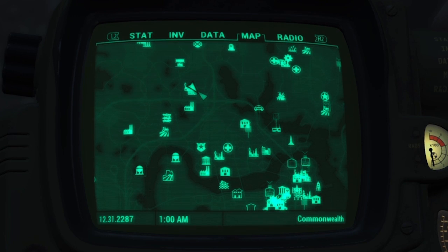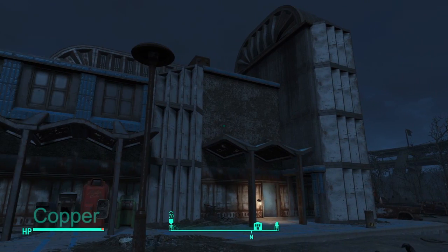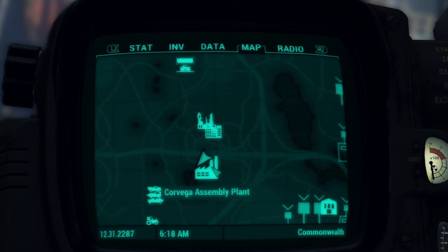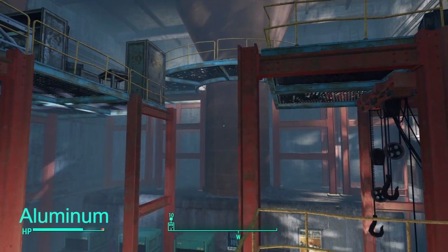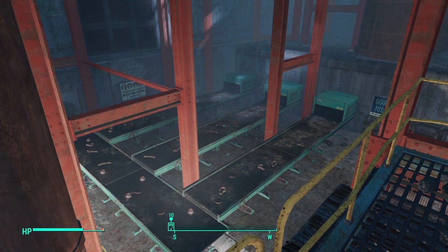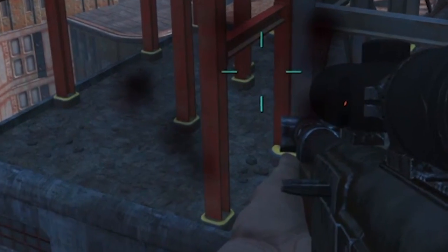Now let's move on to the metals, starting with copper. From Lexington, you're going to want to head southeast to Watts Consumer Electronics. This unassuming building is filled with the best sources of copper, namely light bulbs and lamps. It's also got a lot of other miscellaneous hardware that laser weapon fans are sure to love. Next, head just south of Lexington to Corvega Assembly Plant. This retired old car factory is rich with metal — in addition to aluminum, you're going to find plenty of lead and steel, as well as gears and screws. There's also quite a lot of copper in the form of pipe weapons, which tend to be attached to these pesky raiders. In my experience, a well-placed grenade is the best way to separate the two.